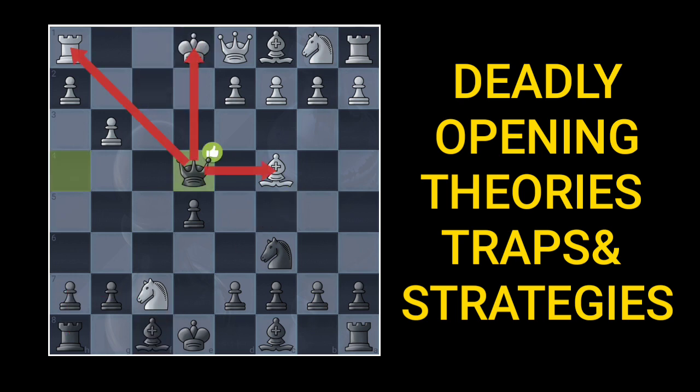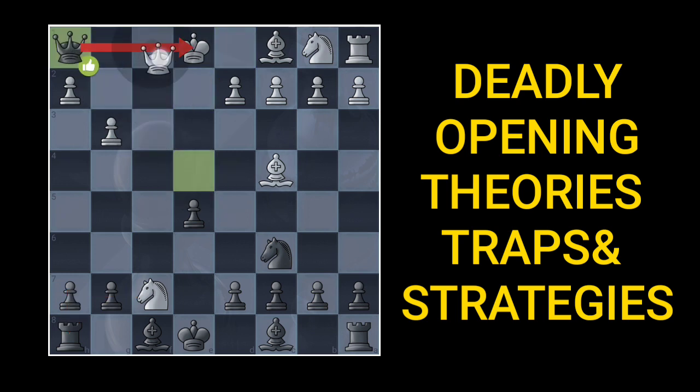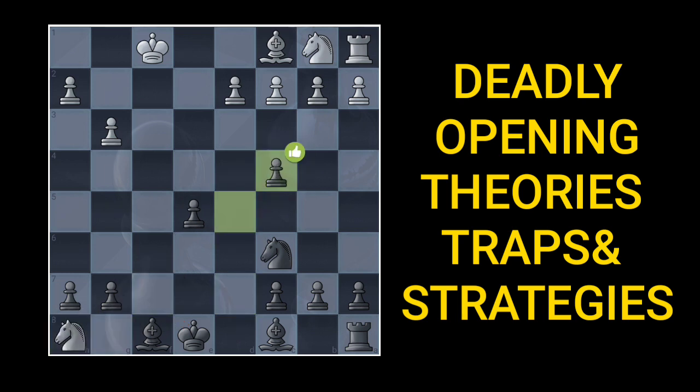After this you will have to play some engine line and block this with this queen. You capture here. This queen block, capture, capture, and you have this stunning d5 move which attacks the bishop. If you capture here, that is really bad for white. Now this knight is trapped and is not going to see the light of the day, and you are completely winning this game. If you capture here, you have this stunning check with this bishop.